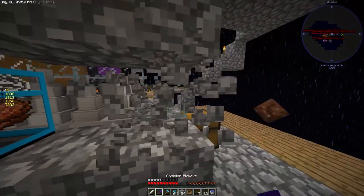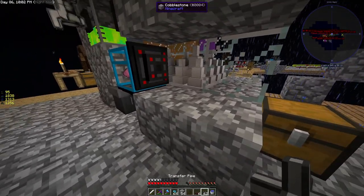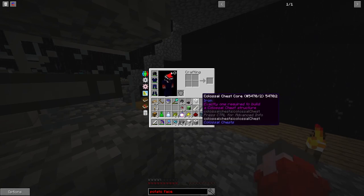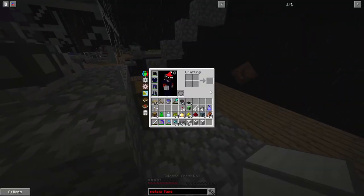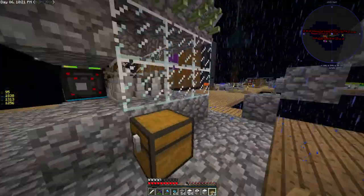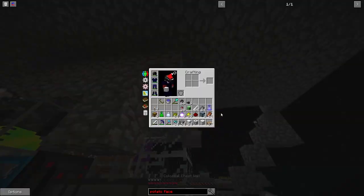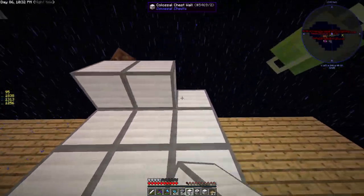And then you just put in a transfer node, put the filter in again, and then just put them into any kind of storage. I'm going to use a small 3x3 colossal chest for storing the items I want. Just so the pipes won't get in the way completely, I'll make it a little higher. But the idea is pretty simple.